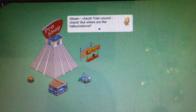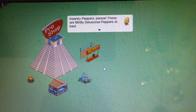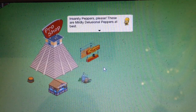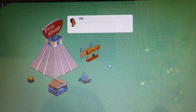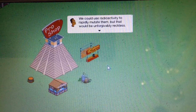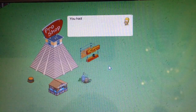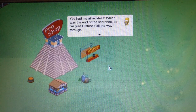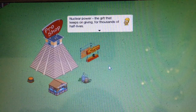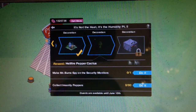Steam — check. Train sound — check. But where are the hallucinations? Insanity peppers, please. These are mildly delusional peppers at best. We could use radioactivity to rapidly mutate them, but that would be unforgiving. You reckless — you had me at reckless, which was at the end of the sentence, so I'm glad I listened all the way through. Nuclear power: the gift that keeps on giving, thousands of half-lives.